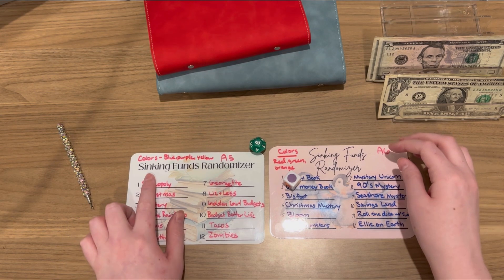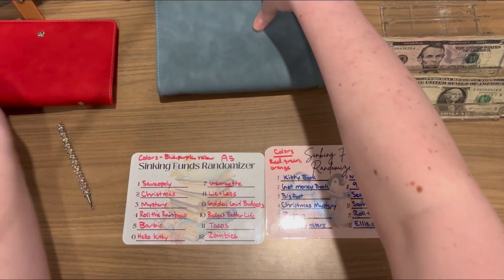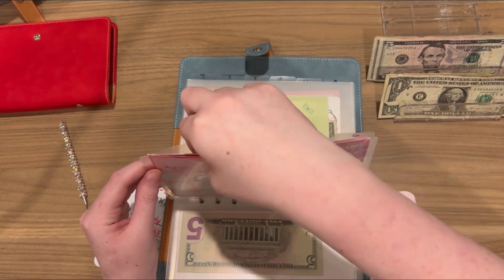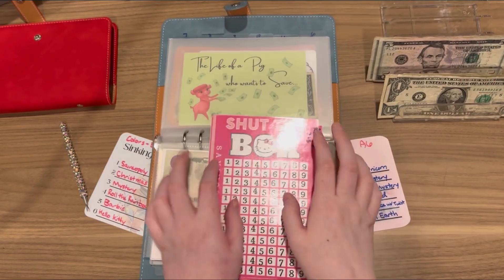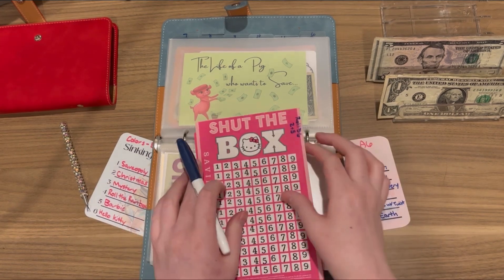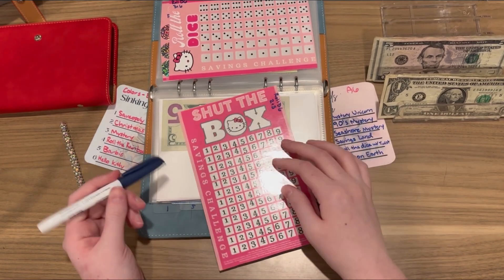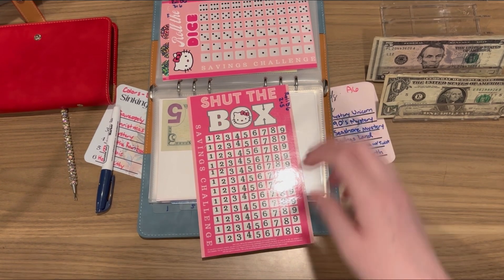Purple and six - Hello Kitty, yay! Okay, so for Hello Kitty I have three challenges in here, and since it is Shut the Box week I decided I'm just going to Shut the Box. So I'm going to color the ones I got, and I'm going to do the low income way because I'm poor. Let me get the other dice and I'll be right back.